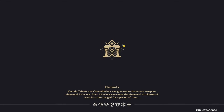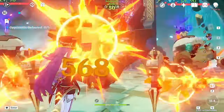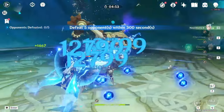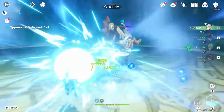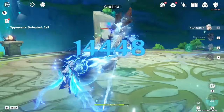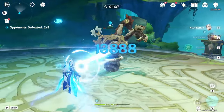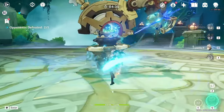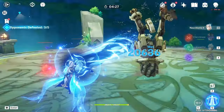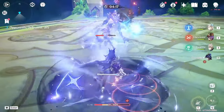Because realistically, we're going to have maybe one or two pieces that we're actually going to use. For the pieces we are looking for, we want a Pyro Damage Goblet, Double Crit, ER Attack - any of those stats are kind of what we're looking for. We also want an Attack Sands with those stats - Crits, ER - and a Crit Damage, Crit Rate, Attack, ER Circlet.